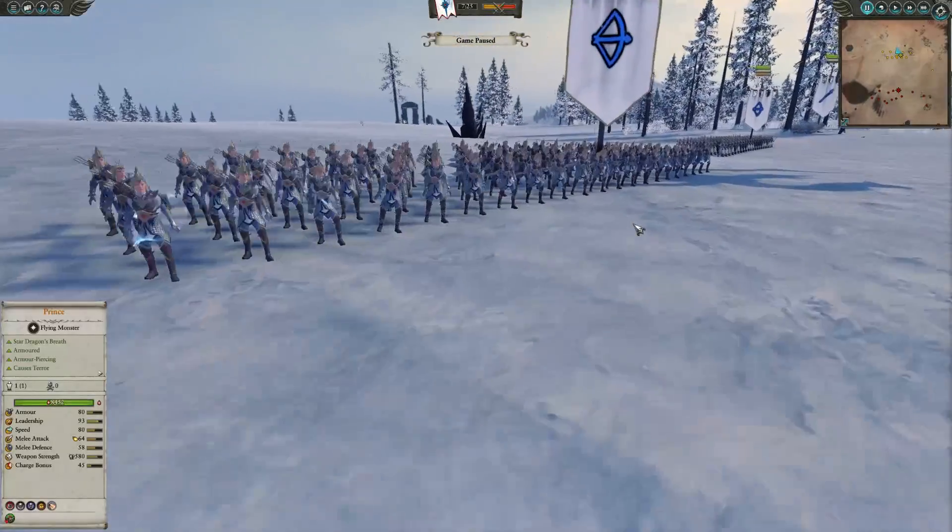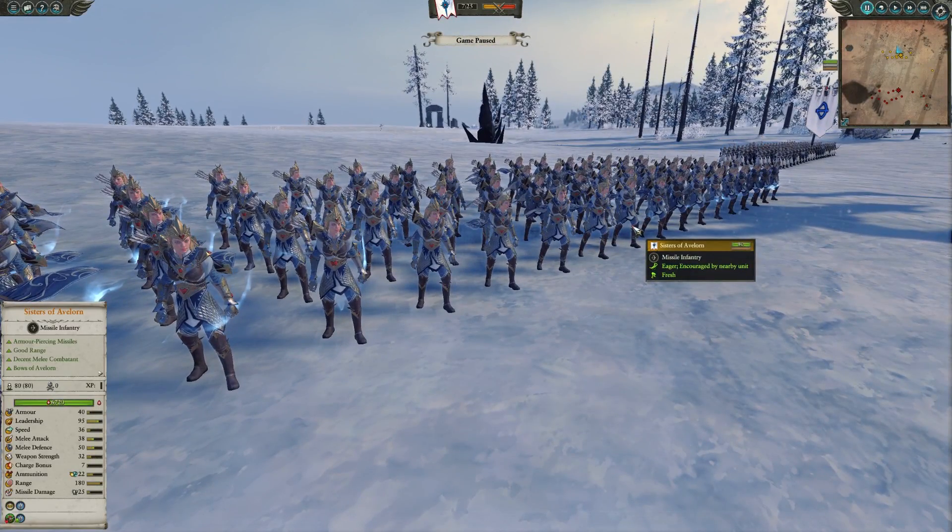As far as ranged attacks go, we have two units of High Elf Archers and one unit of Sisters of Avalorn. I love the Sisters of Avalorn - they are the only AP ranged damage you can have in the army outside of the Eagle Claw Bolt Thrower, and they are extremely reliable. They have a really good range at 180, do magic damage, fire damage, and on top of all this they are decent melee combatants.